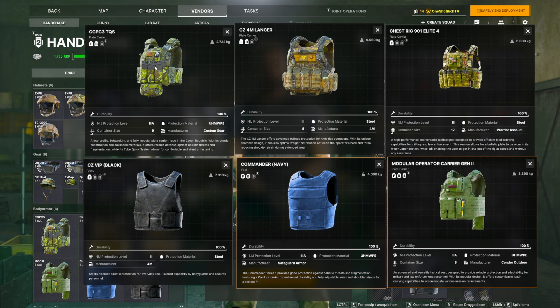The way it works is tier 3a will protect you from 9 millimeter and some high-velocity .45 caliber bullets. With tier 3, you get protection from 5.56, M855, 7.62x39, and 7.62x51. That's the key difference — tier 3 gives you better overall protection to avoid getting shot and penetrated through to your skin.